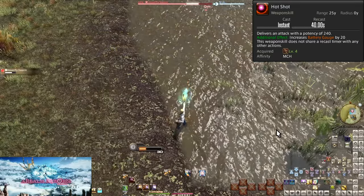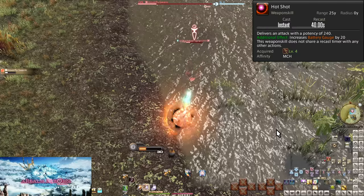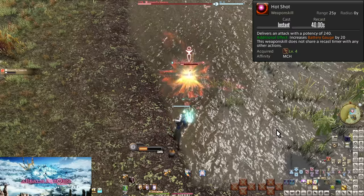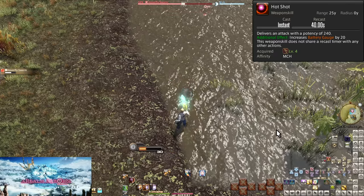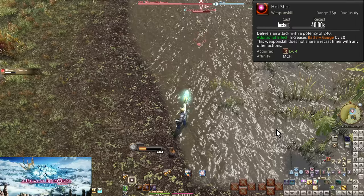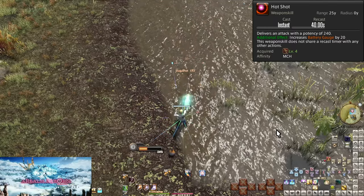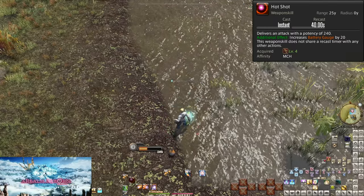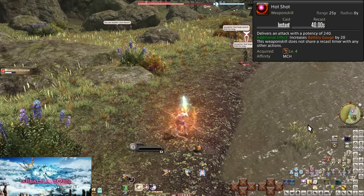Interestingly, Hot Shot counts as a weapon skill, which means it will trigger the global cooldown, putting all weapon skills on cooldown. It is also affected by skill speed, which longer cooldown skills usually don't benefit from. Machinist is a job that benefits from having no skill speed if possible though, so you'll be seeing it as 40 seconds anyway.